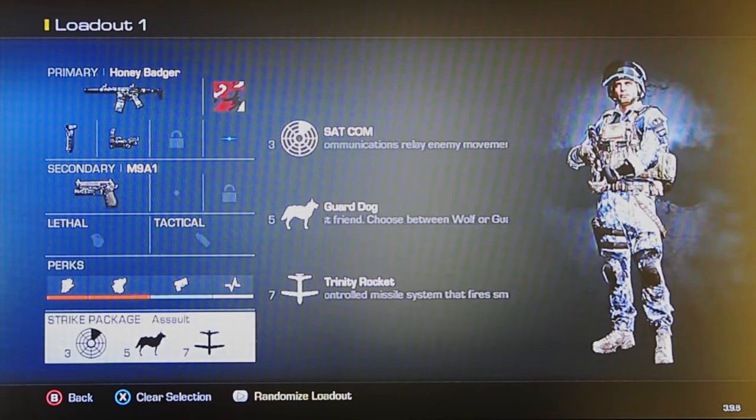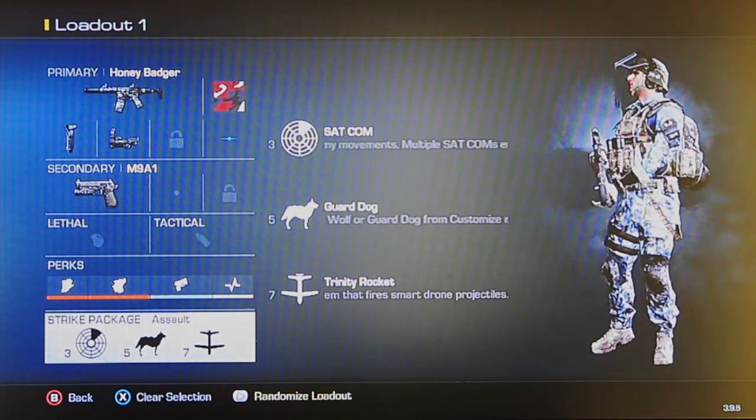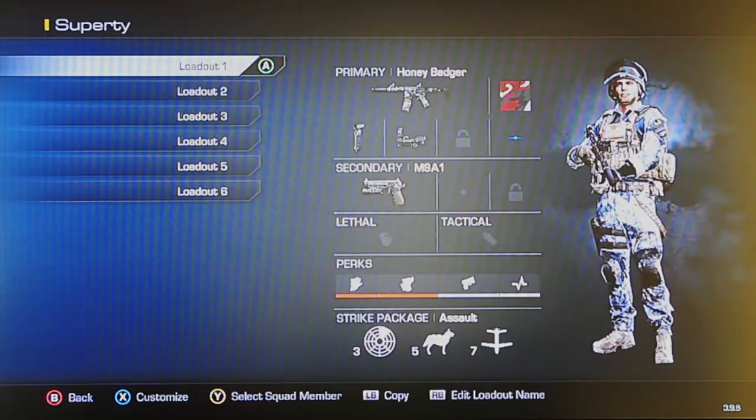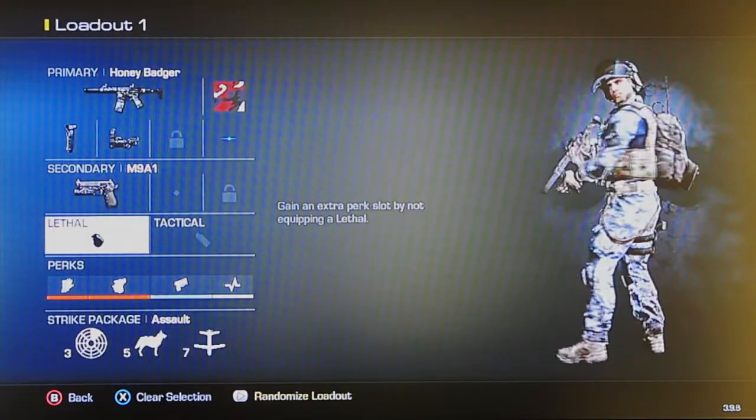My assault package will be Sat Com, Guard Dog, and Trinity Rocket, even though I usually take the Sentry Gun instead of the Trinity Rocket.